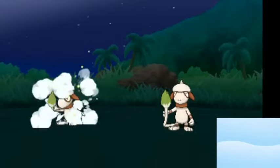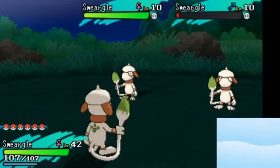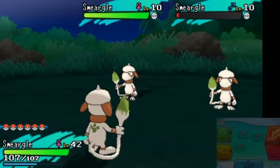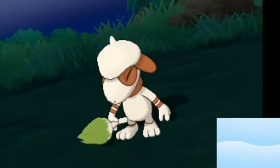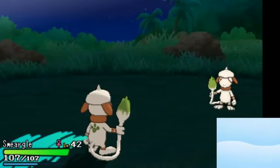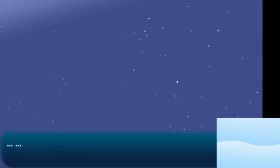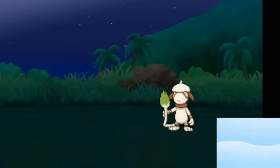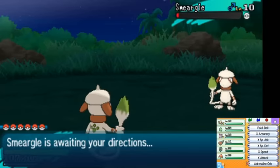The encounters actually come at you really fast, because since Smeargle never damages you, you don't have to wait for that animation for it to attack. Even with battle animations off it takes like an extra second or two, which adds up when you're going through a lot of encounters. When the opposing Smeargle would cooperate and call in a bunch of encounters, I would get 10 encounters in two minutes, which is pretty cool.